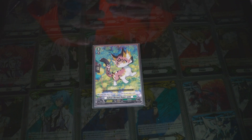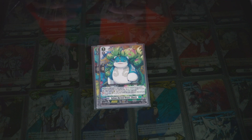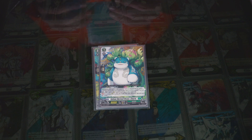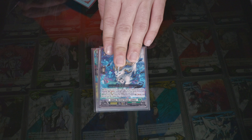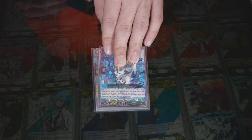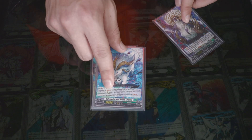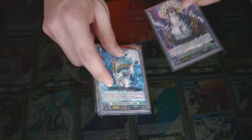We start with the starter, which does what all other starters do. At grade 1, when you ride upon this you can look at the top card, and if it's a grade 2 or less you can call it to the rear. At grade 2, that's from the trial deck — when this card is ridden on top, you look at the top card and you can call it to the rear. If not, put it into your hand.